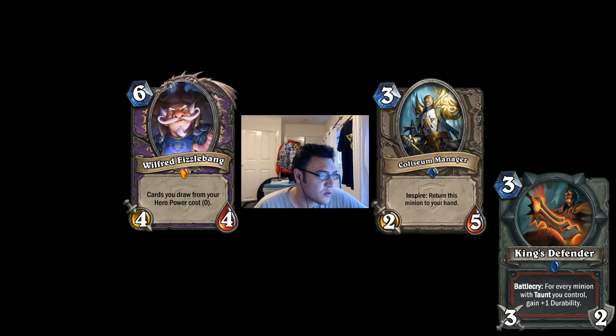Next we have King's Defender. I believe this is a warrior weapon from having a little look around the edges and similar. Warrior weapon looks pretty fun. Remember warriors have got two absolutely stonking weapons in the form of Fiery War Axe and Death's Bite. Control Warrior and even Arms Warrior runs Arcanite Reapers. You've also got Gorehowl, which can fit into a weapon warrior or control warrior. Really good weapons in the warrior stable already. So King's Defender — Battlecry, three durability. Remember Fiery War Axe is two mana for the same stats in attack and durability — why everyone uses it in the early game to control and remove minions.